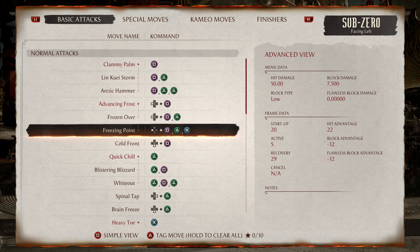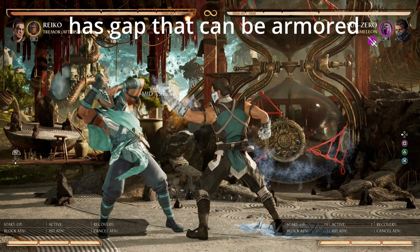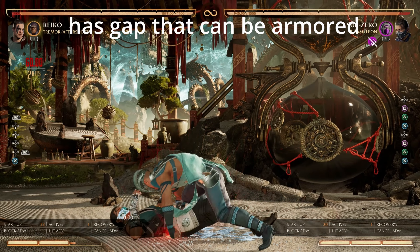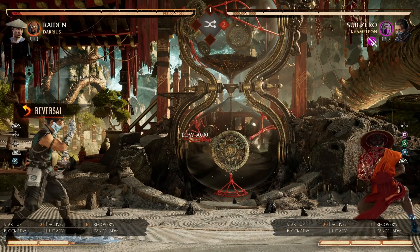Next, we have Freezing Point at negative 12 frames. The string is punishable on block. Be careful though — some hammers do not work against this gap.